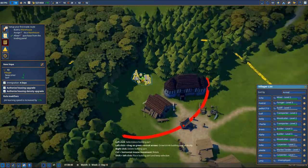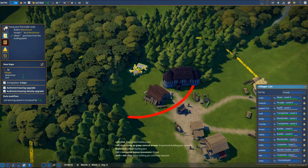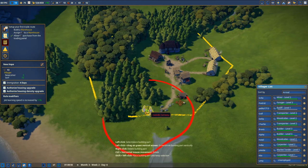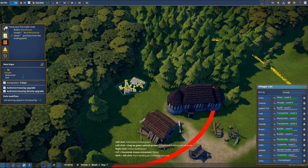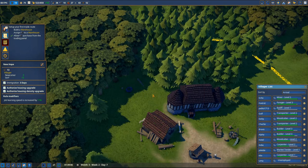I think I'm gonna move it somewhere in here, a little bit further - maybe in here. We have the sawmill, so it's a good idea to have the shortest way for the sawmill. I'm gonna place it right in here at the construction.